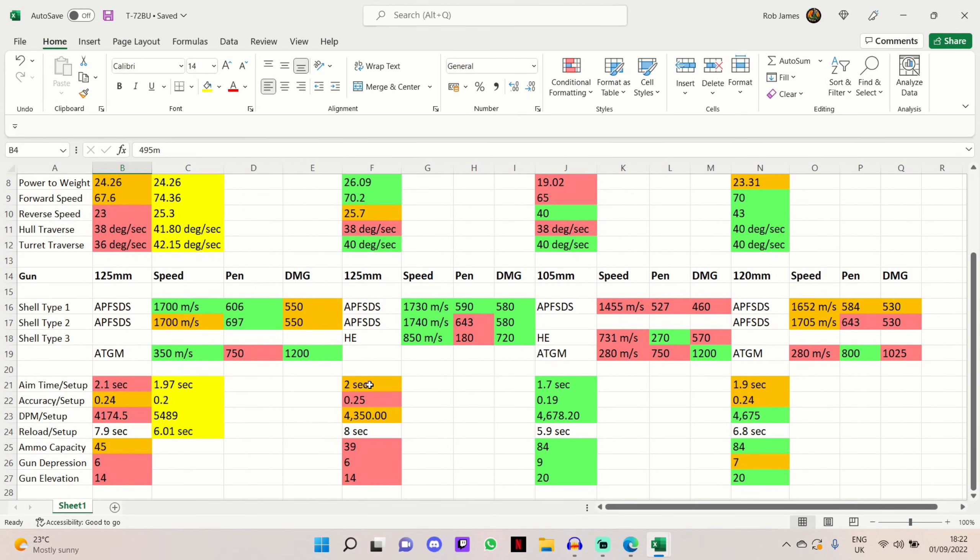In terms of the gun, the T-72BU has a 125mm gun that fires APFSDS as standard and premium, with ATGMs as the third ammunition choice. Alternatively, you can use a gun package with APFSDS standard and premium and HEAT as the third choice — it's up to you. I much prefer the ATGM package, which is why I'm including it in today's video, as it's much more competitive. ATGMs can come in clutch when getting a shot off at the start of the battle or ambushing an enemy with a lot of HP late game to take them down.